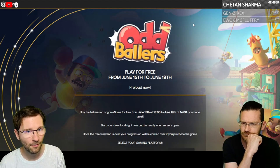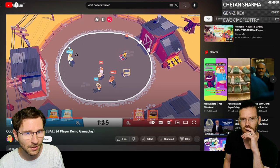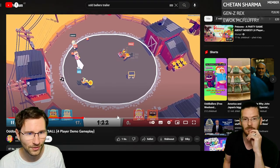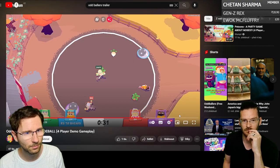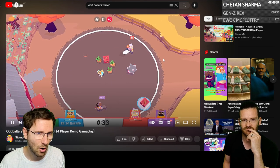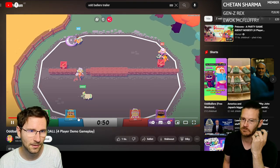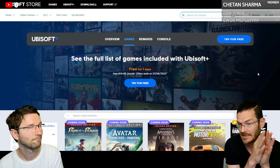Odd Ballers has a free-to-play weekend from June 15 to 19, so until Monday you can try this Ubisoft couch co-op game for up to four players. It involves throwing balls, is minimalistic visually, but has nice physics and could be fun.